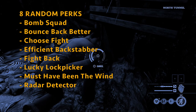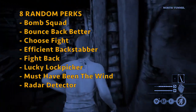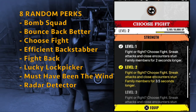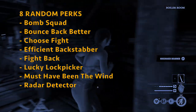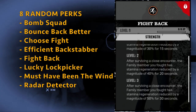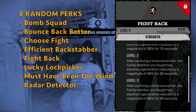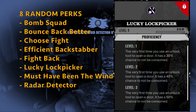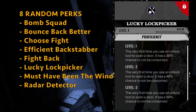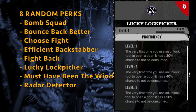Ana can get eight random perks only. She can get Bomb Squad, Bounce Back Better, and Choose Fight — where sneak attacks and close encounters stun family members for 5 seconds longer. She can get Efficient Backstabber — sneak attacks have a chance not to consume a bone scrap. She can get Fight Back — after surviving a close encounter, the family member's stamina regeneration is reduced by 50% for 30 seconds. She can get Lucky Lock Picker — the very first time you use an unlock tool to open a door, it has a 50% chance not to be consumed. This can be good, but it's a perk you use once per game and then it's deactivated — almost a bit of a waste.